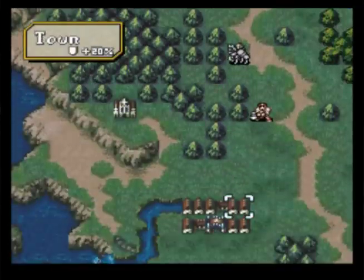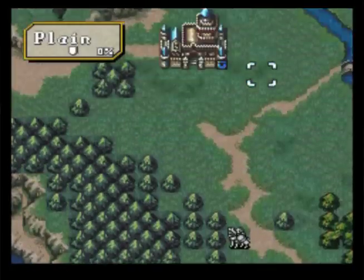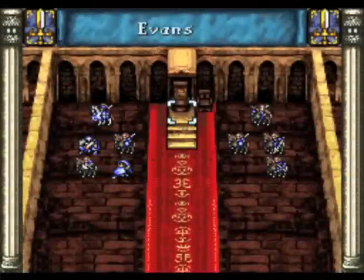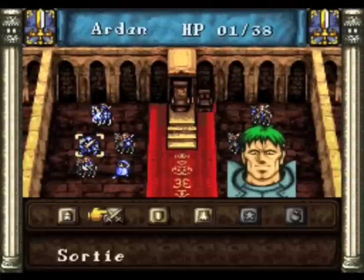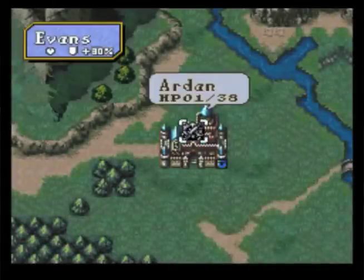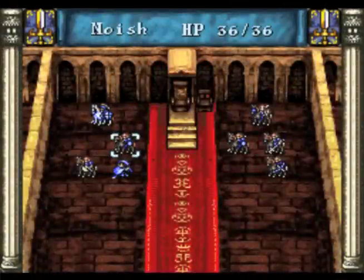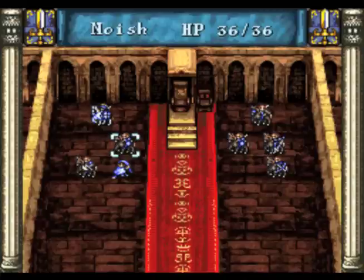We're putting out our units so we can get this chapter going. Going to take out that mountain thief with Sigurd - he won't even get to the village by the time we make it out there. Arden is going to be used to guard. He only has 1 HP and he's pretty useless in this chapter because he can't move, doesn't have a horse, he's slow, his movement is just not up to snuff. So he's just going to guard for us.